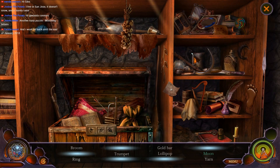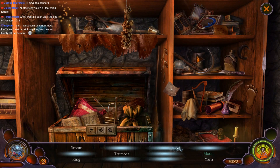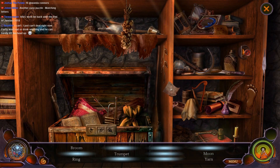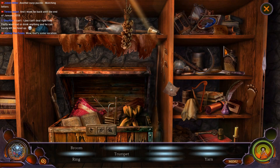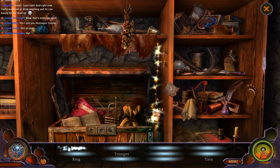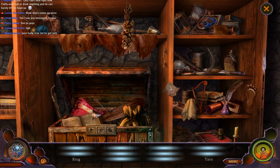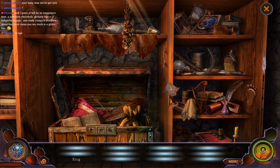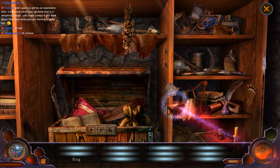We need a trumpet. Gold bar. Lolly. That is a very lovely looking gold bar. Yarn you say? A ring, a trumpet — got the trumpet. Yarn and a ring — well, there's the yarn. Boom boom boom boom boom. It was right there, go.